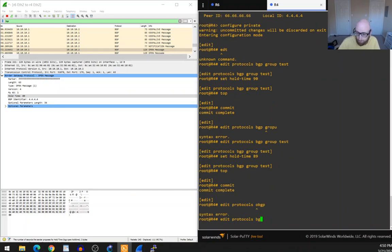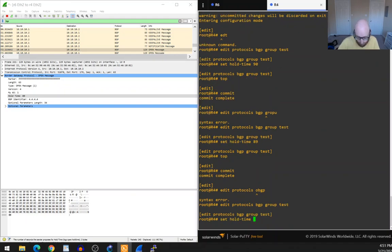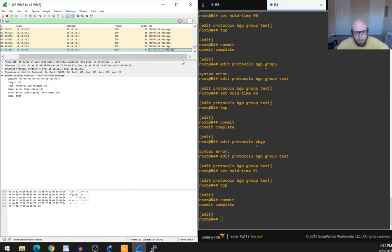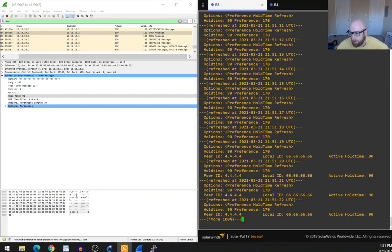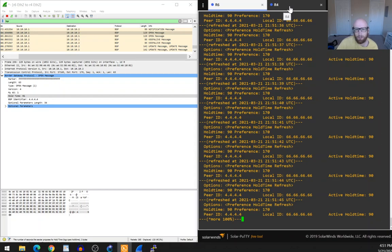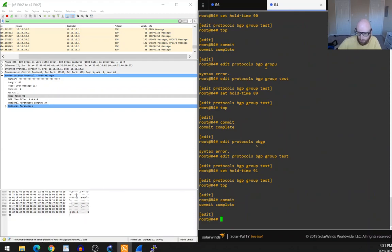If I change the other side to 91 — a greater value — the Active Hold Time modifier should go away. After bouncing the connection, the Open message shows 91 for hold time, and now our Active Hold Time is 90, matching our configured hold time, because our configuration value is lower than what was received.